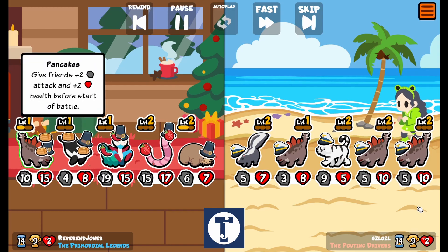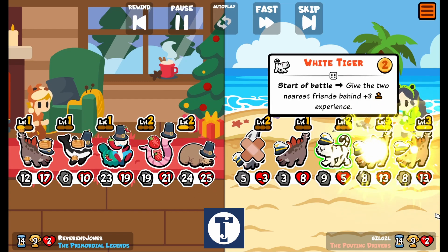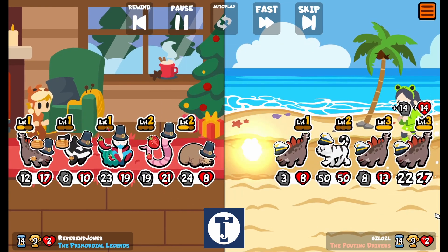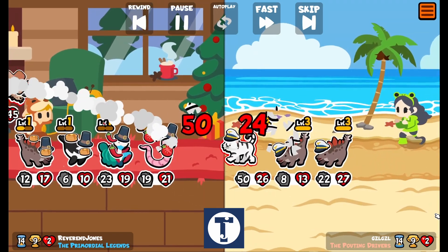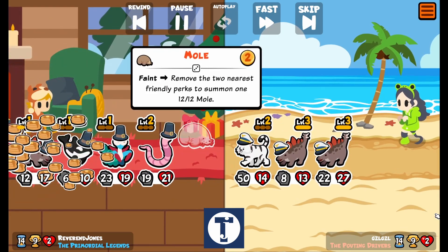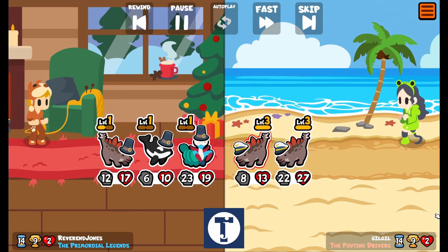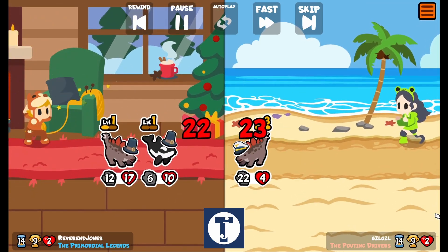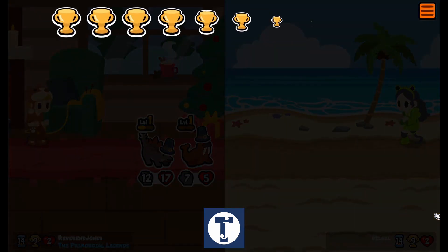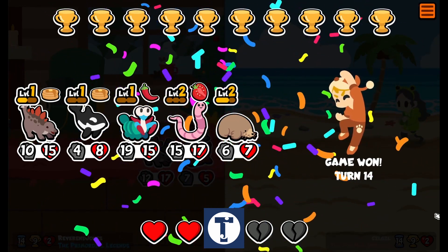What do they got? Oh, they got a white tiger — yeah. Three Stegosauruses — oh, he just leveled them up to level 3. We got a 50-50 white tiger. Holy moly, I can only hope that I can whittle him down. 12-12, 12-12 — he's down to 2 before my moles are done. Mantis takes that one, and there's another huge Stegosaurus. Oof, but not big enough. Yes! Victory! That, my friends, is how it's done.